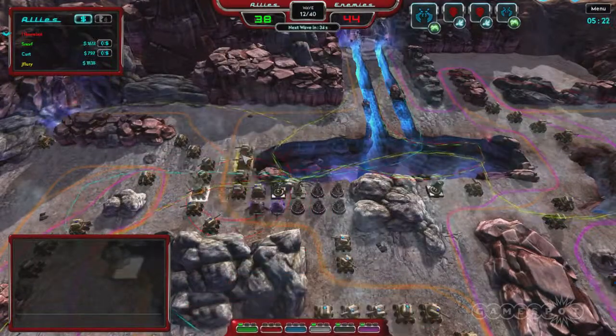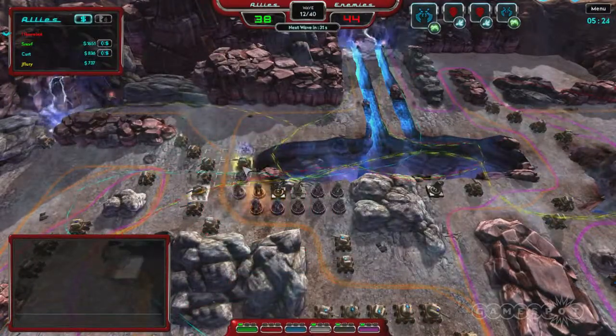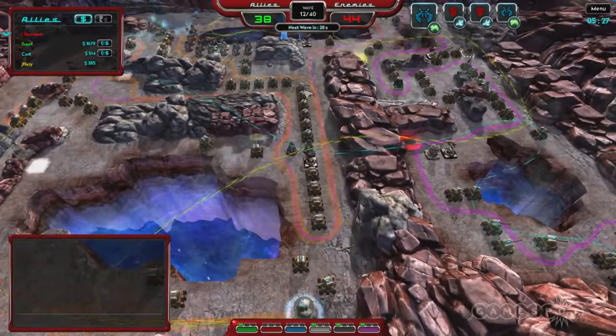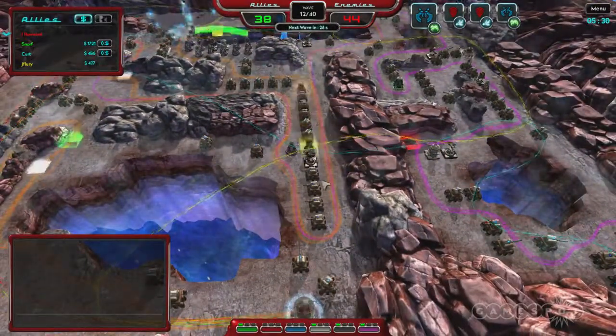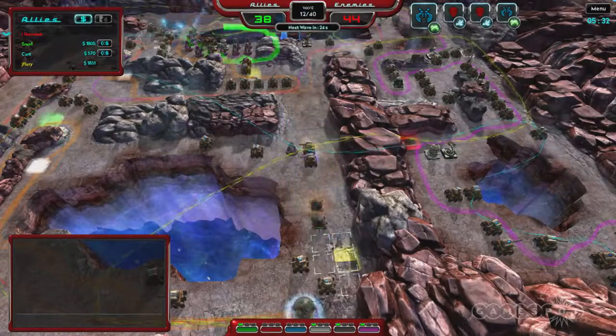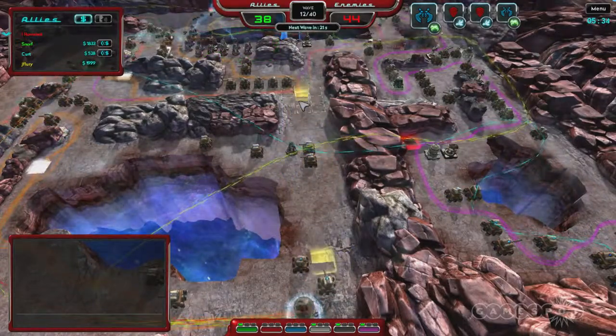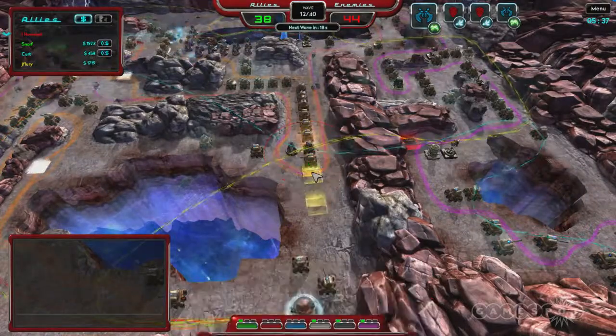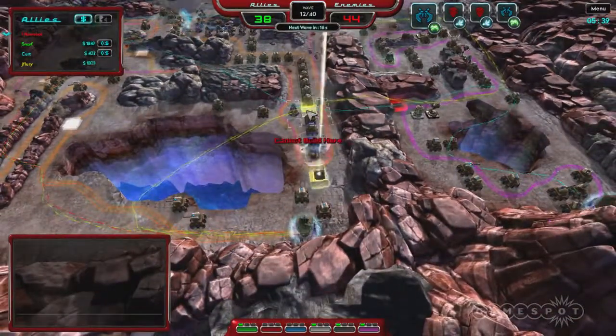Another really fun feature we're proud of is called rapid sell. If I hold down R, boom — there they all go. And if it's an upgraded tower, it will only sell down to basic, so it doesn't destroy my maze.